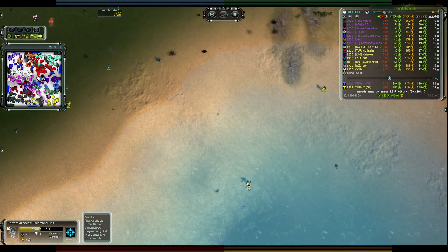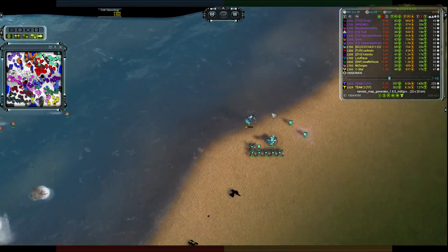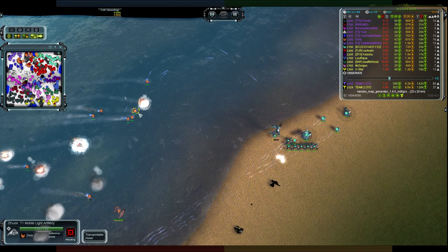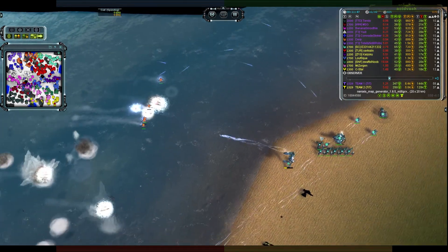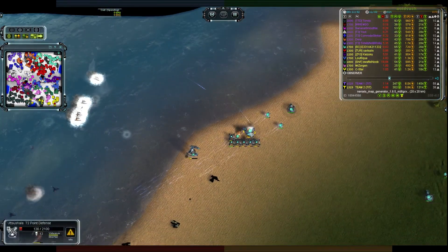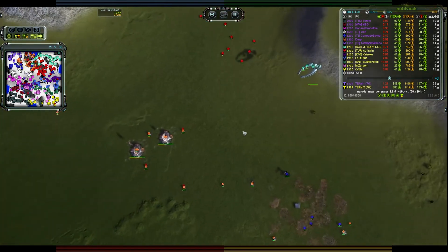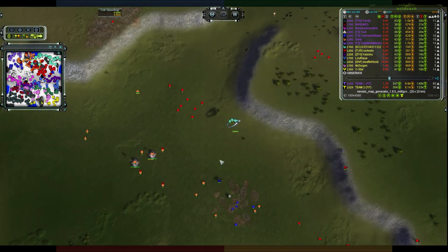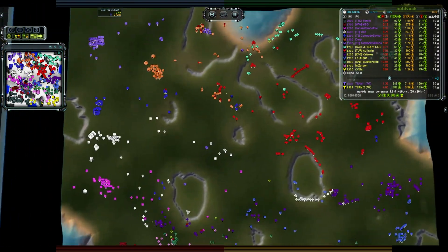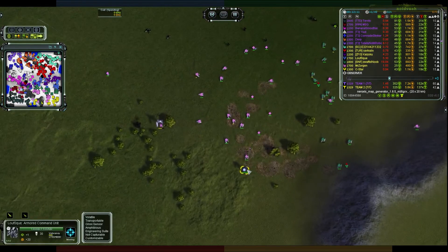Gunships are down here doing work, killing off units with plenty of air support. Terstowe is hiding in the water - some AA issues beforehand. Up top these two are still stomping around making a nuisance of themselves. E3 has managed to drop a T2 Point Defense, great for killing T1 artillery with its beam-and-move-to-next-target mechanic. A little drop coming in from E3 - engineers going to land right in front of Comrade Striker - he changes his mind and pulls them back, as he should.